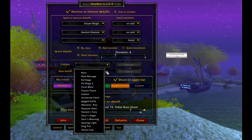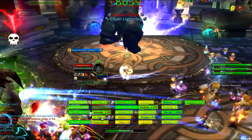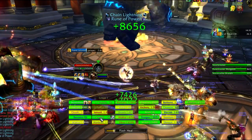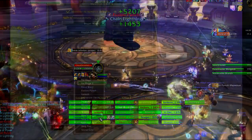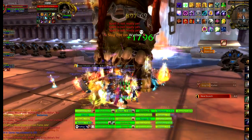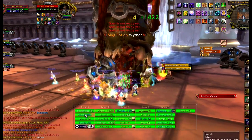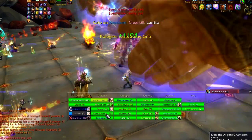Here are some examples of custom debuffs. Fusion Punch is from Iron Council — this has to be dispelled immediately or it's a wipe. Searing Light is the light bomb from XT-002. Slag Pot is from Ignis in Ulduar — this victim needs to be healed through it. Stonegrip is from Kologarn in Ulduar — victims also need to be healed through this one as well.